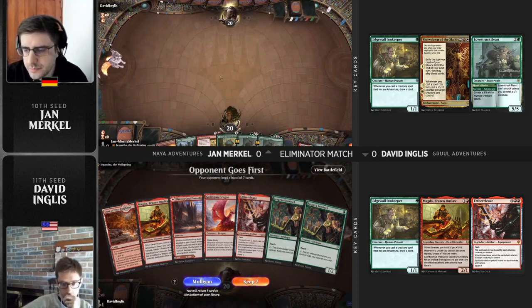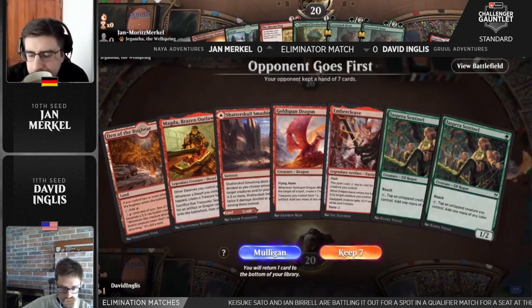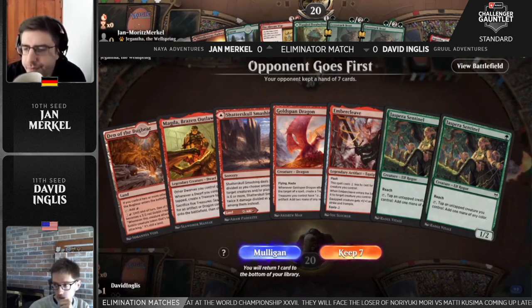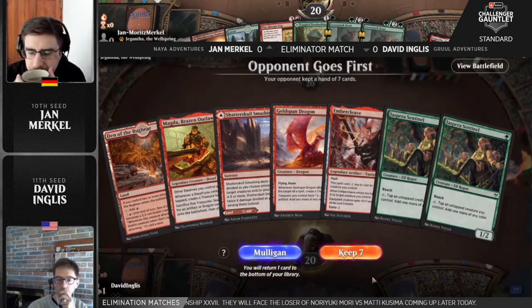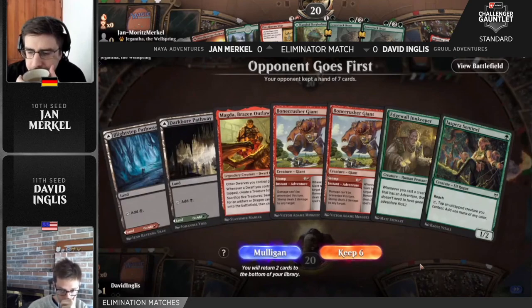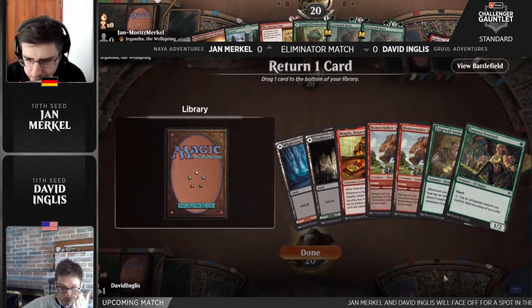But Jan has a great hand. That hand is looking super good. Just being able to get the Akroan War out early if you want to. Multiple spells earlier on. It's going to be a very tough ask here for David Inglis. The one Akroan War is so good in these adventure mirror matches at just breaking up a board stall. Really, Jan Merkle, that's the game that he's trying to play. He wants board stalls. David Inglis does not — wants to stampede over the competition. That is advantage Jan Merkle.